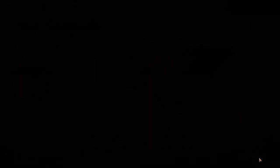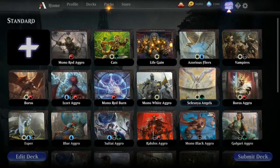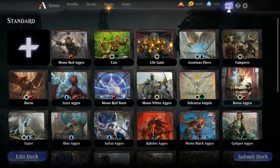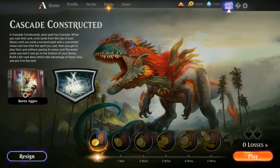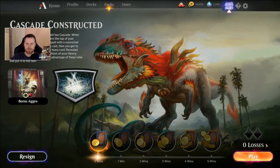We're going to go ahead and get into it. We'll pay the gold, we'll pick a deck. I kind of feel like playing Boros, even though it's Boros aggro, but we'll get things like Heroic Reinforcements in there, and I think that's going to be kind of fun to at least try out. So why don't we try Boros for this run and see what's going on with it.